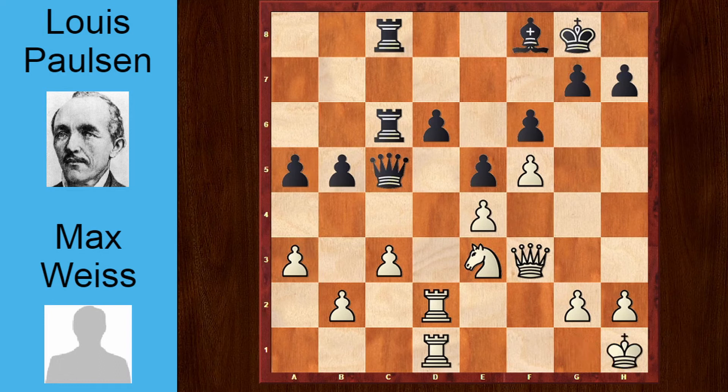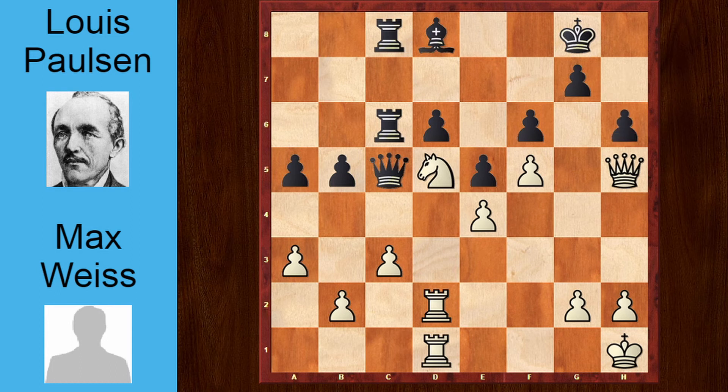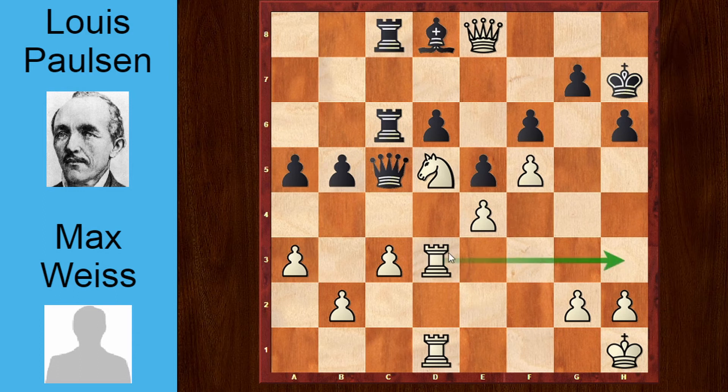Queen to c5, king h1, moving the king out of the pin, because the knight couldn't move then. A5, bishop b7, knight d5, bishop d8, queen h5, h6, queen to e8, king h7, rook d3 — a rook lift trying to bring the rook into the game with rook h3, rook g3.